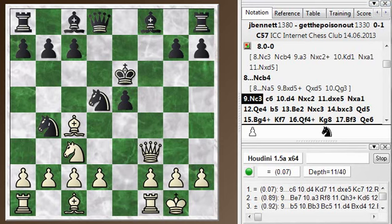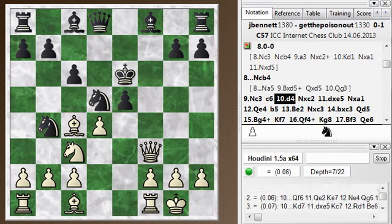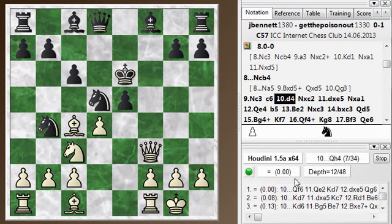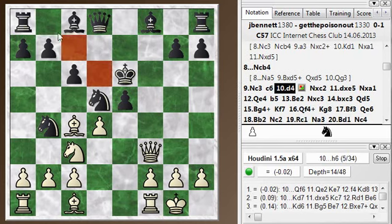You can see the evaluation is sort of even here. He plays c6 to support his knight and I play d4. Right here it looks like black has a lot of choices: queen f6, king d7, king d6. Basically, king d6 I'm not so sure about. King d7 - black is just trying to get over to safety. I guess the route to safety is over on those squares, so d6 or d7 is just a way to get back to that side of the board.